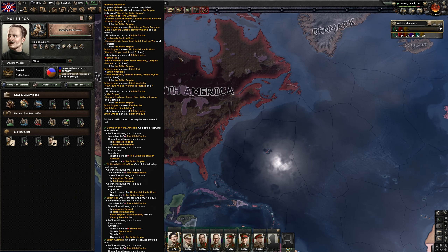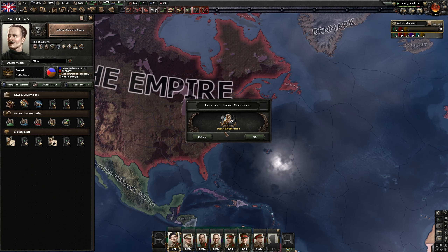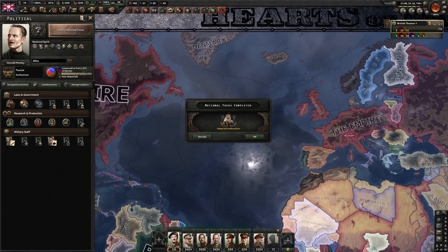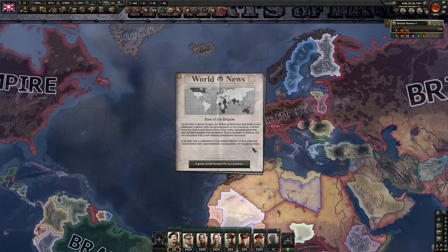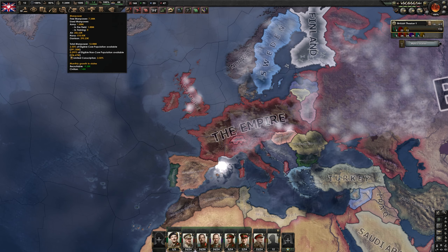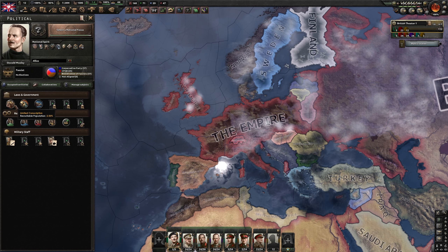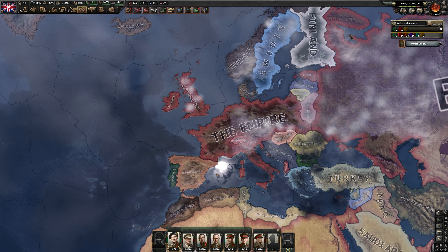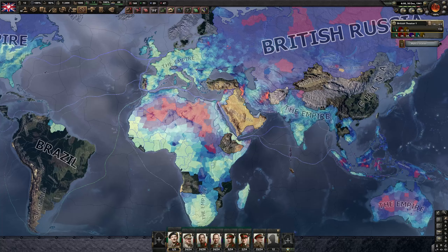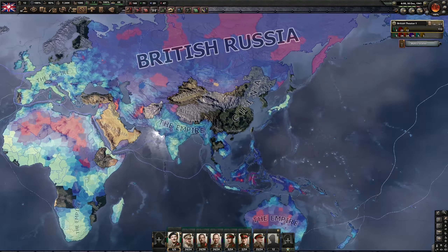Only three more days, two more days, and there we go. The Imperial Federation is completed. The Empire strikes back. 7 million manpower with limited conscription. 1,600 factories in 1941. And this is how much of the world we already control.